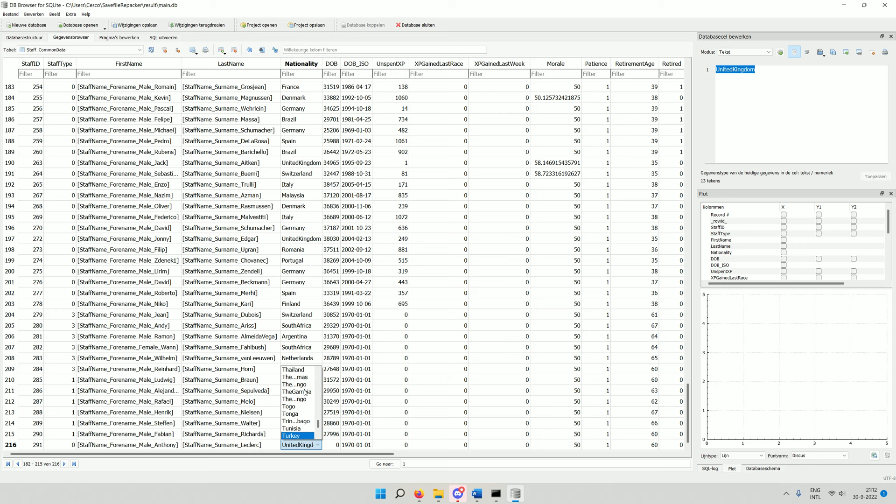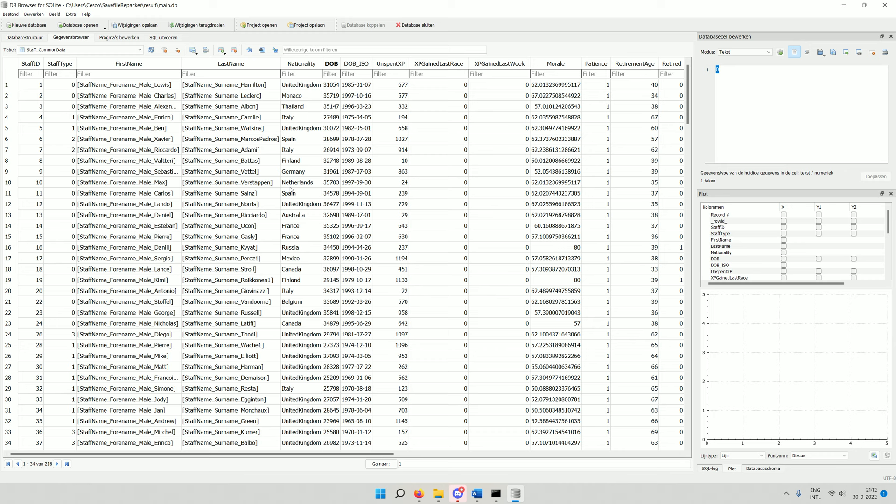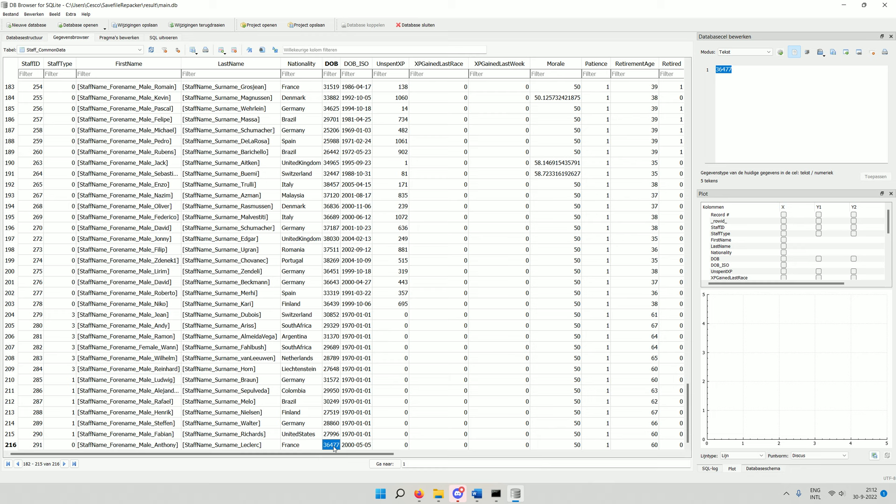Let's make him French. I want him to be about 22 years old, so I set the birth year to something like 2000. What actually determines the driver's age is the DOB field. I believe Lando Norris is 22, so I look up Lando Norris, copy his DOB number, and paste it into our driver's record. This will make him 21 or 22 depending on the current in-game date.